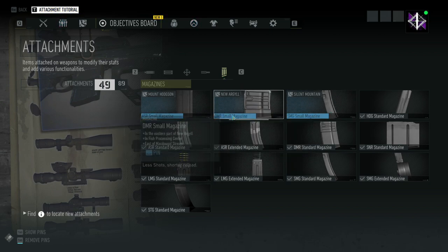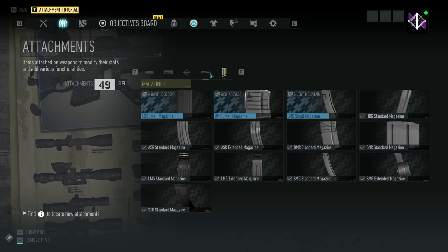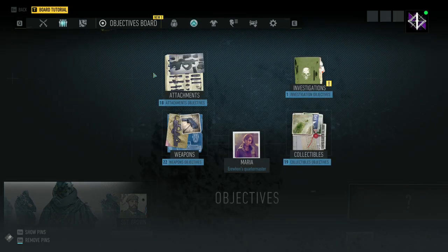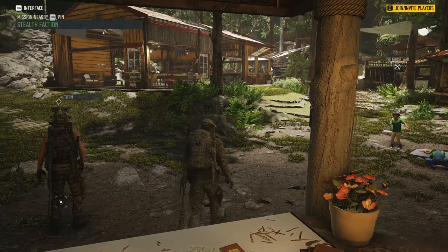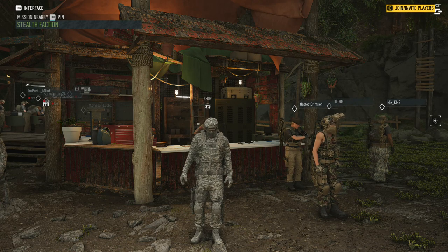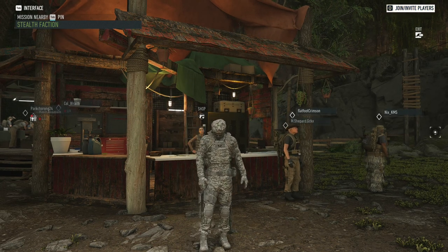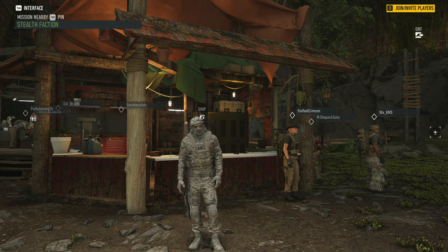When you find an item it gets added to your inventory, which can be a little confusing. The whole process is: find a blueprint, it gets added to the board, then come to the store and generate the weapon at your current level. Just keep in mind it's like a lottery — some people have had to buy it six, seven, eight, or more times before getting the version they want.